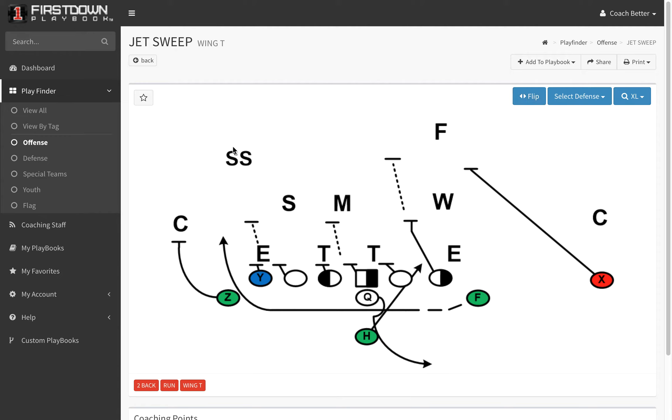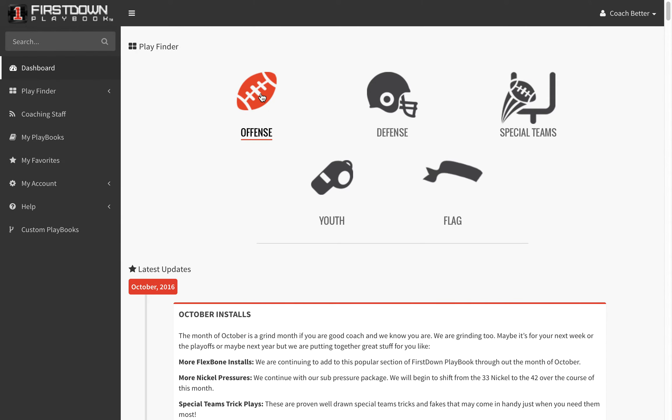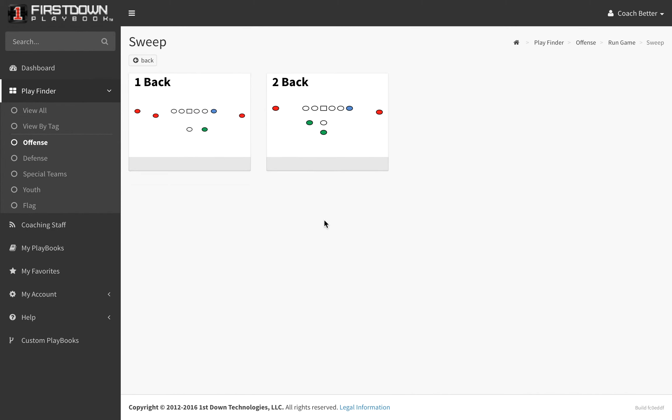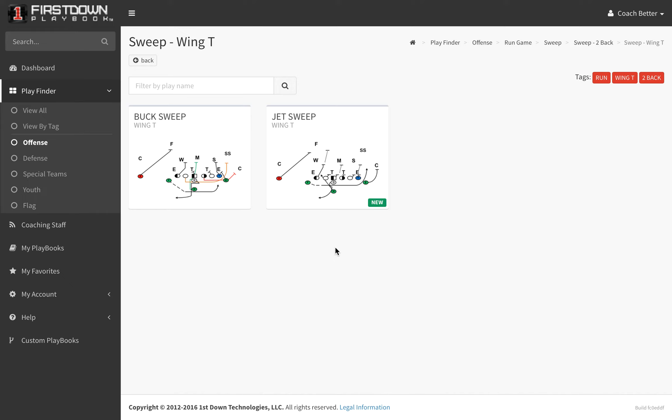Here's how you're going to find it today. You can go into your dashboard and in the offense. Once you get into the offense, go to run game and then go to sweep, two back, and you're going to find it in the wing T section.